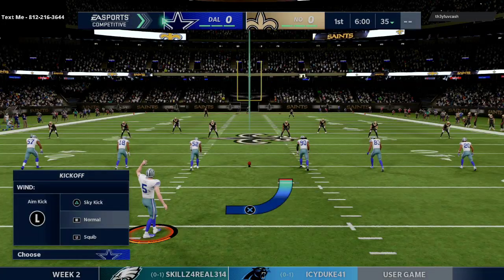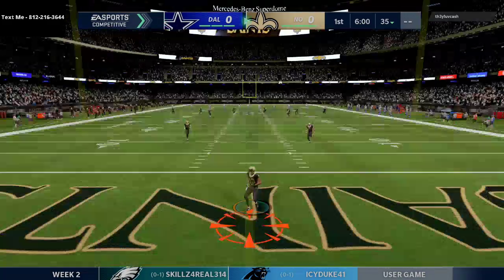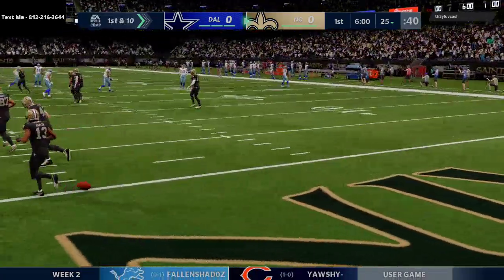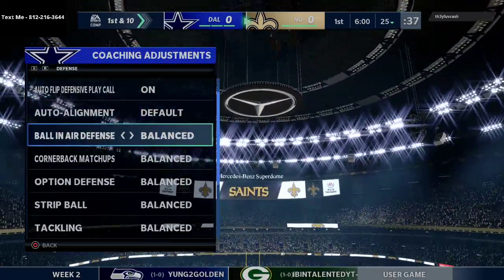In today's video I've got week two of my online CFM game. I'm locking in against TheyLoveCash — New Orleans Saints vs Cowboys. My opponent is using Justin Herbert at quarterback and I've got Patrick Mahomes. Let's see what happens and let's lock in.